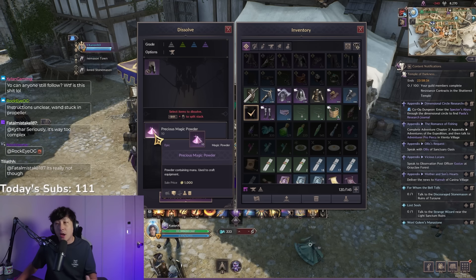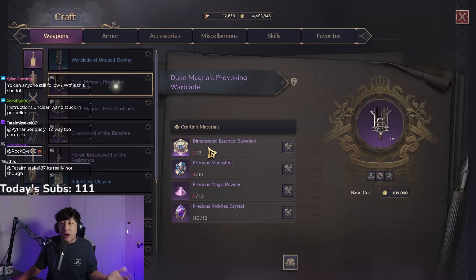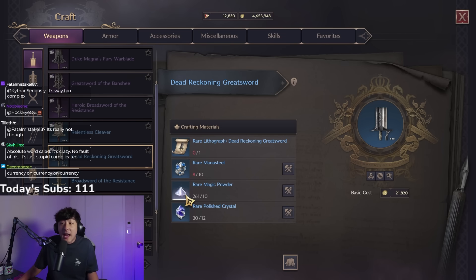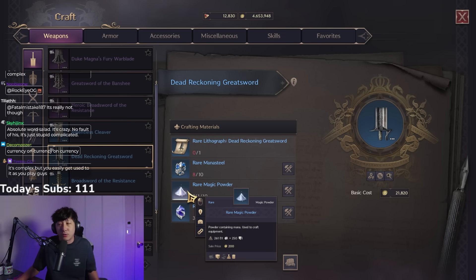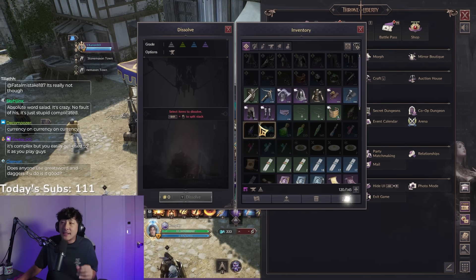Option four: you can simply dismantle gear for precious magic powder. Magic powder is used for crafting pretty much everything in the game. If you go to craft a weapon, you can see it uses precious magic powder — almost every item you craft requires it, so this is important.